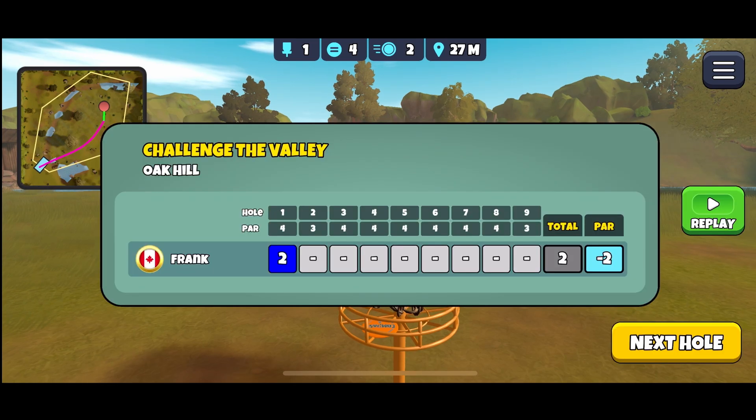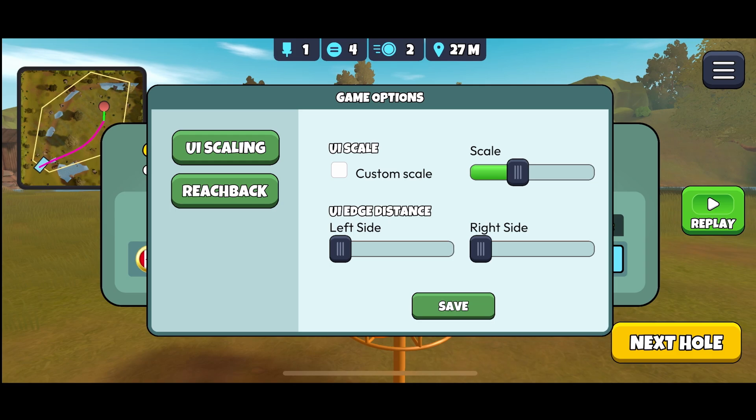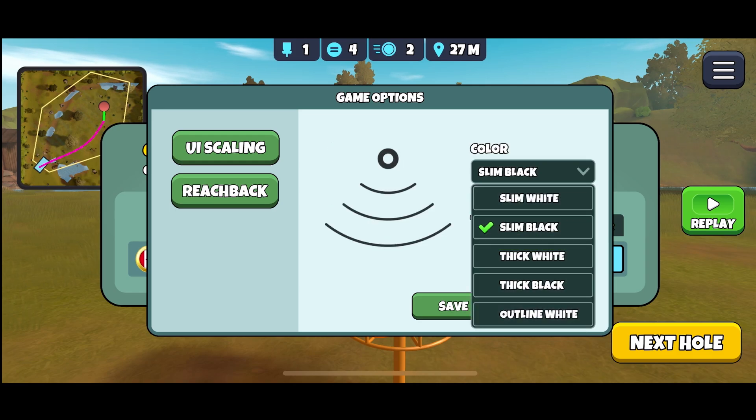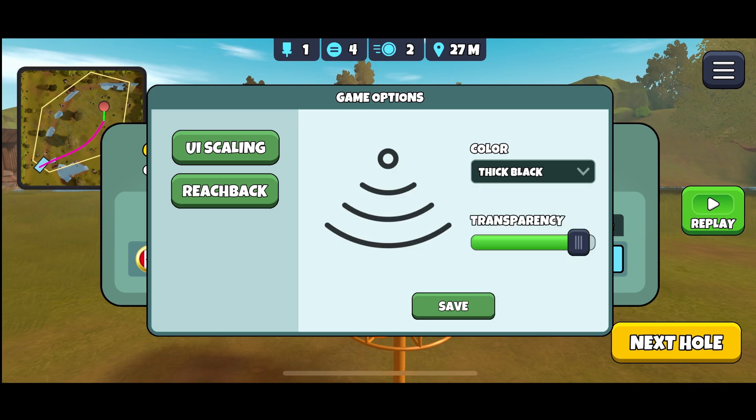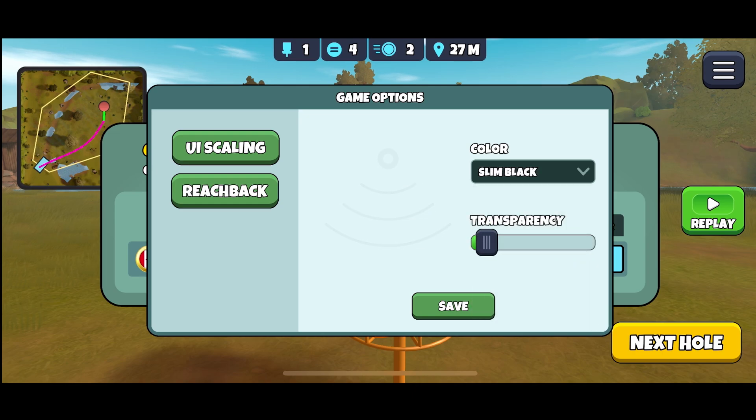That's our eagle! Here's a quick tip: you might have noticed that my measuring bars are black, and when you play the game they're white. On some holes — especially in snow courses — it's hard to see white measuring bars. If you'd prefer them black, tap the hamburger menu in the top right corner, then tap the settings icon on the top left. Tap on 'Reach Back' and here you can change from black to white, thick or slim, and adjust transparency. Once your settings look good, hit Save.